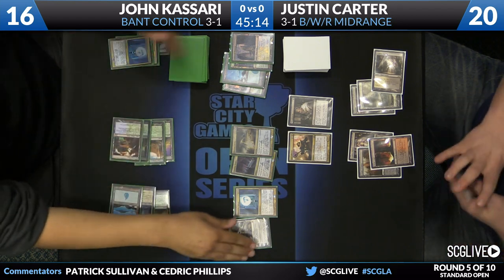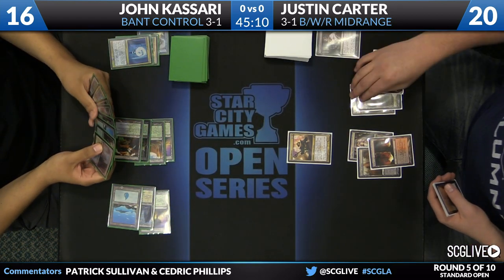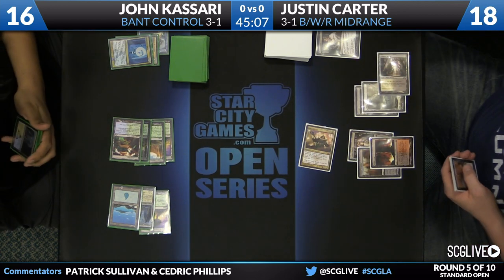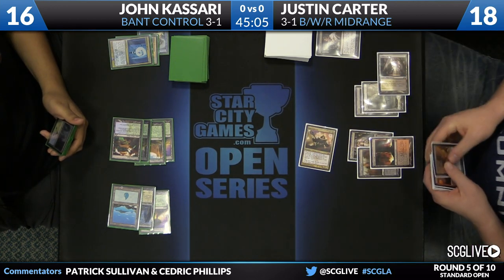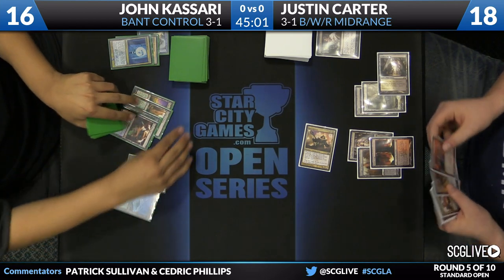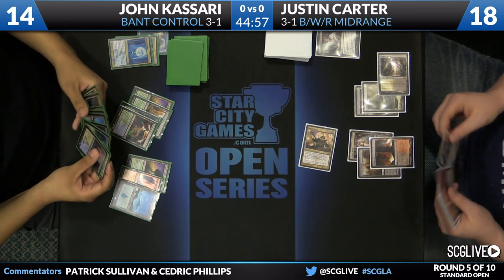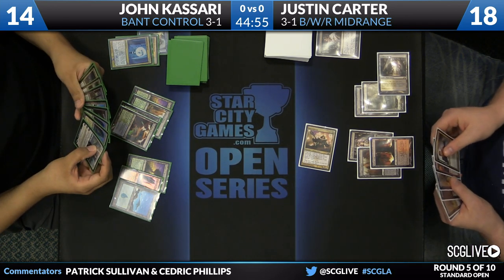Detention Sphere is going to be the card taken via Thoughtseize. There are two Verdicts over there, a Sphere, and an Elspeth among those lands. This is the problem — Carter knows Kasari's hand, so he can't really afford to play a Desecration Demon again. He just has to chip away, for lack of a better term, and hope for some good draws.